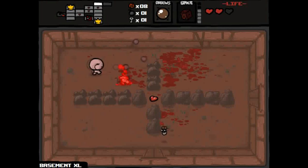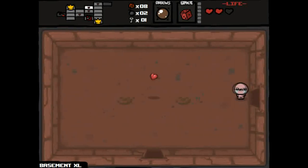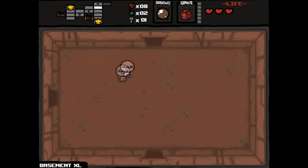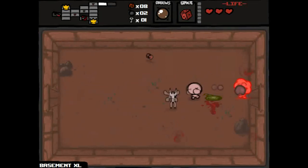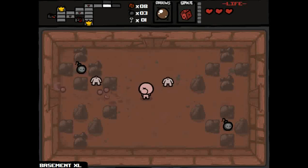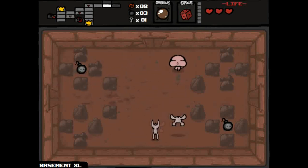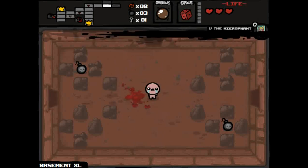Since I've beaten the game a couple of times I can get to any of the endings. I'll try to go as far as I can. I took some really bad damage there — I might need to grab some health. You just go up here, grab some health, and you're good again. The boss should be in the next room.